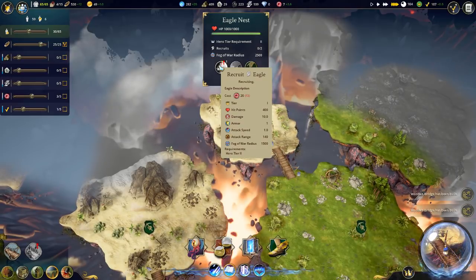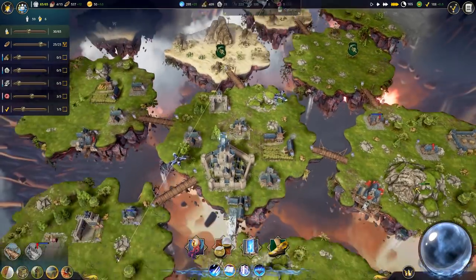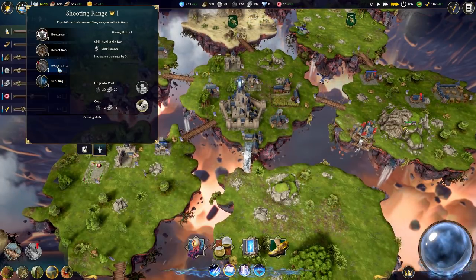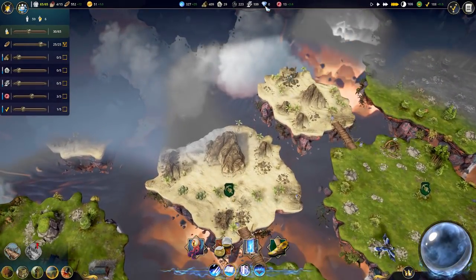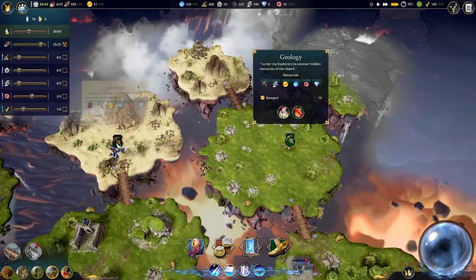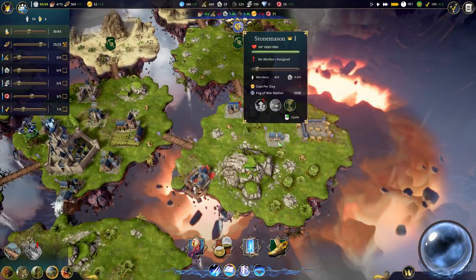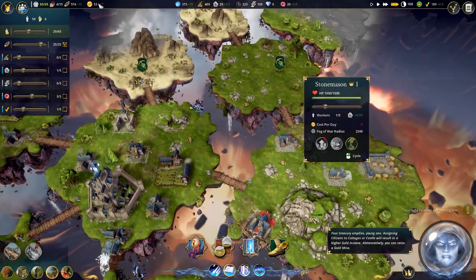We'll make an eagle. Scouting - increases vision range - not incredibly interested in that. Looks like we have everything balanced. What are we finding over here? Looking for coal - there was no coal here or over here. Any iron? Maybe rubies? Maybe diamonds? Cause we do need those at some point. We have no stone - crap, we're now negative.